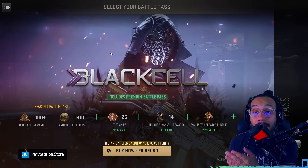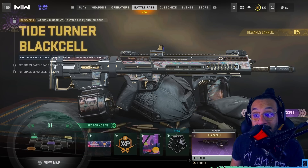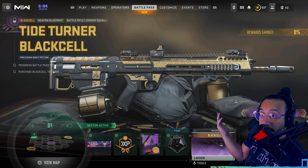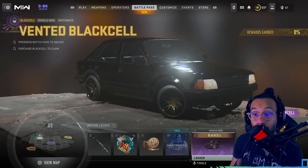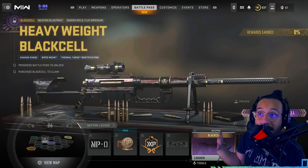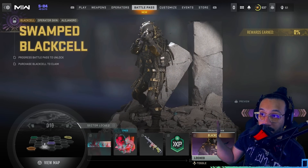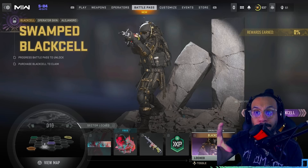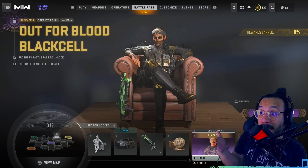So to answer the question: is it worth it monetarily? Yes, I do believe I can say factually that yes, this is technically worth it. I also want to showcase the items that are actually obtainable within the Season 4 Black Cell Battle Pass. Right here is a blueprint for the Cronen Squall — looks pretty cool. Here is a vehicle skin that also looks pretty cool. You get a blueprint for the sniper rifle, the FJX Imperium — looks nice.